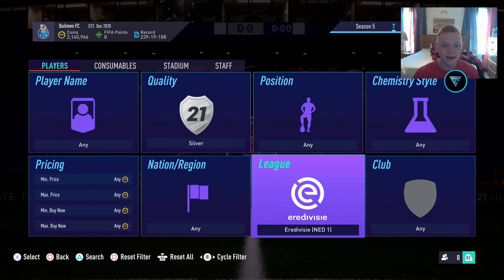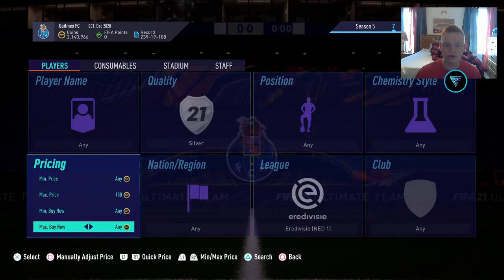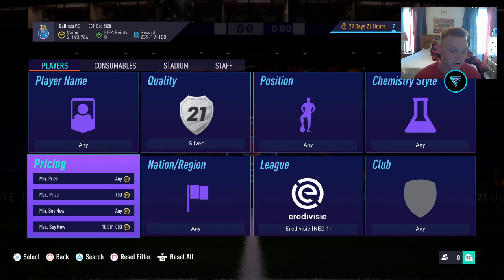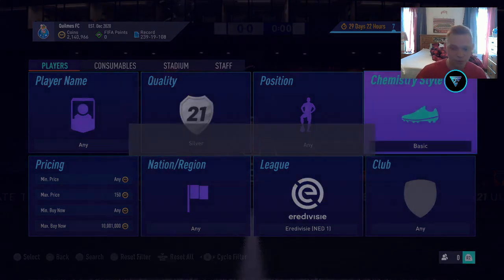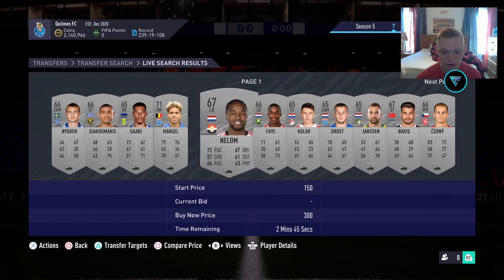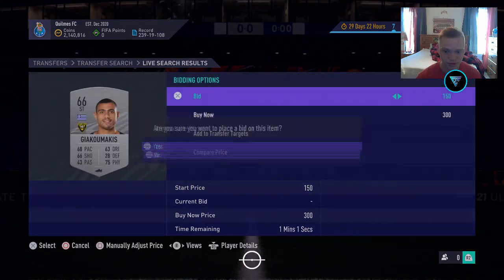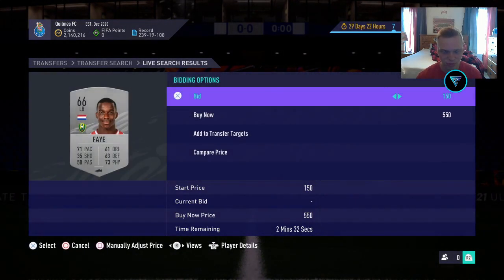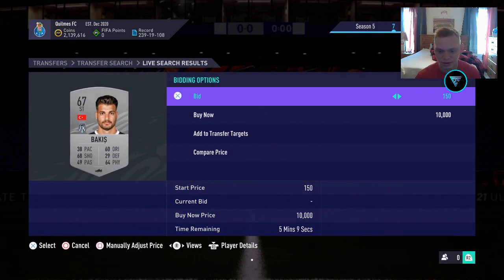What I'm going to show you today is a method where you go through the league SBC leagues. Starting with the Eredivisie, you want to set your max bidding price to 150, your max buy now to something super high just to use it as a refresh, and set the chemistry style to basic so you're not getting goalkeepers. Then you hit triangle or Y to search and bid on every single card. Once we win them, we're going to list them right back up immediately.